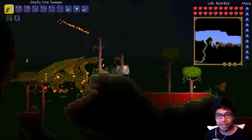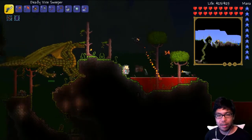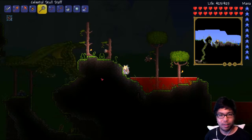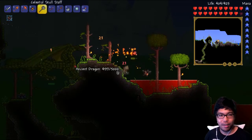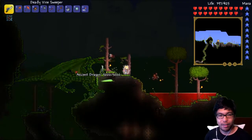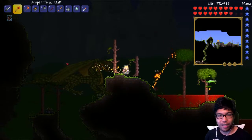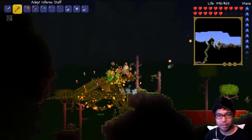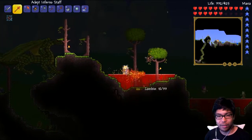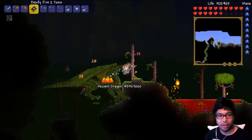Oh, god damn, a freaking ancient dragon! Let's fight this mofo. He looks dangerous. Looking good, looking good ancient dragon — he's not doing anything to me, this is great. We're getting hit by lots of other stuff though. Basically playing like defend the dragon right now. This guy's a pushover — we'll be able to kill this guy easy.